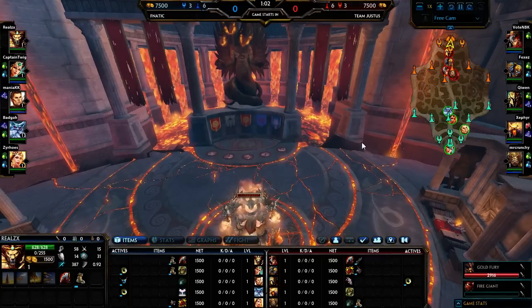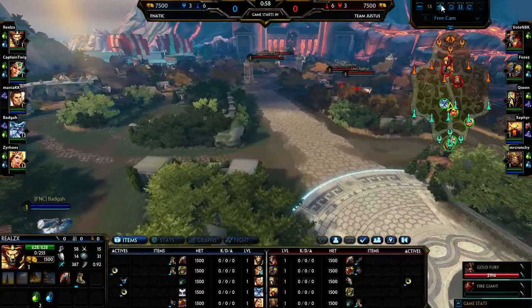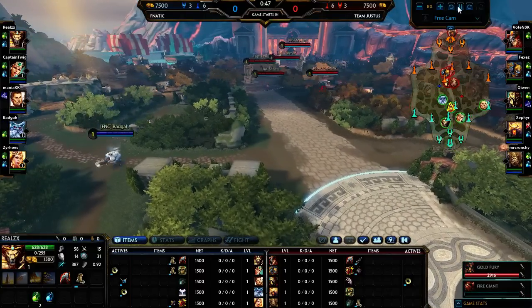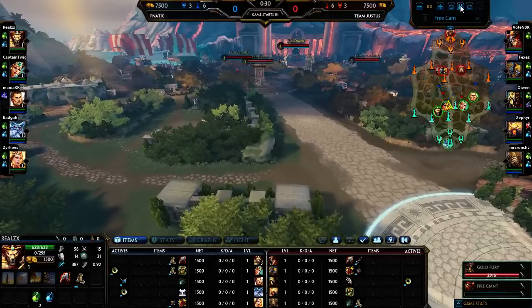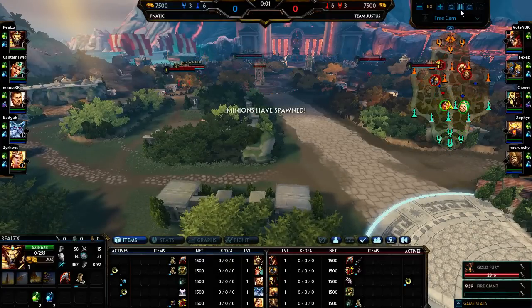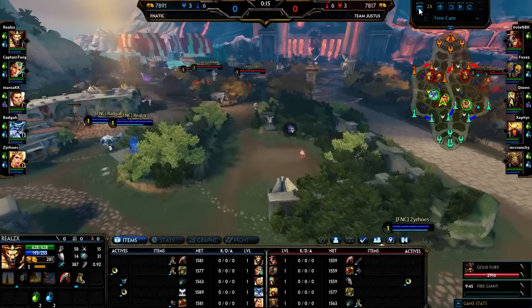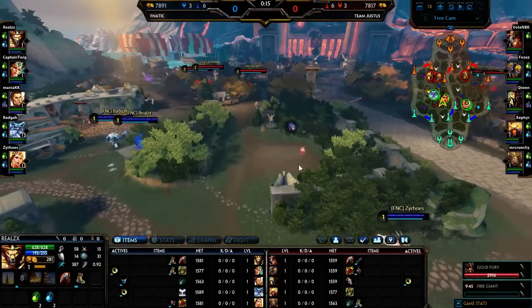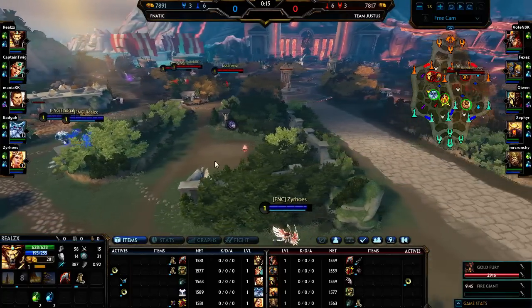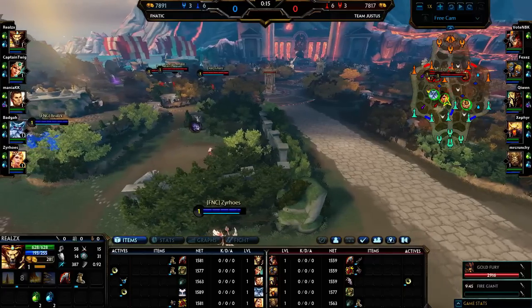So this is something I wanted to point out that Fnatic did in their second game against Justice, which was a really good start opener. I'll explain why this was such a good starter and how their whole team coordinated this strategy efficiently together. The first thing you notice right off the bat was that there was a three-man grouping by Fnatic on the left side of Harpies — and this allows a lot of things to open up on the table, which I'll go into detail.